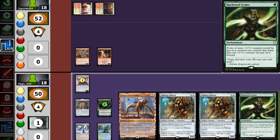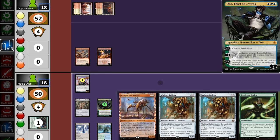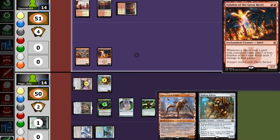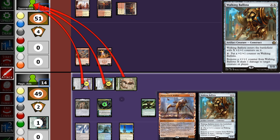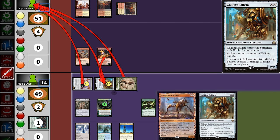Opponent plays an Eidolon but passes back. We pull Hardened Scales, but Opal can't activate unless we make another artifact — because Worker is no longer an artifact, it's an Elk. So we make a food token with Oko. Because it's an artifact, we can now use Opal, playing Hardened Scales and a Ballista. We swing for 4; no blocks — we're both at 14. Opponent passes back. We pull a land and turn the food token into an Elk as well.